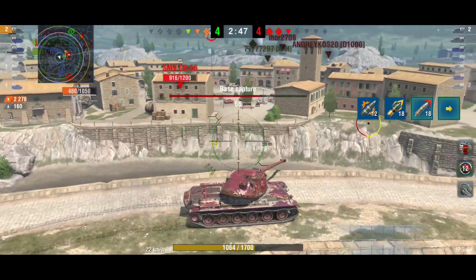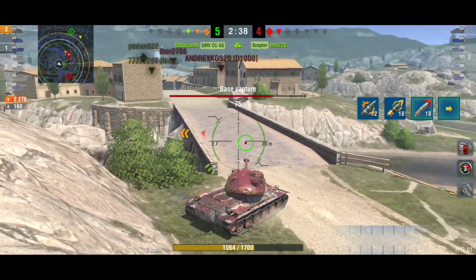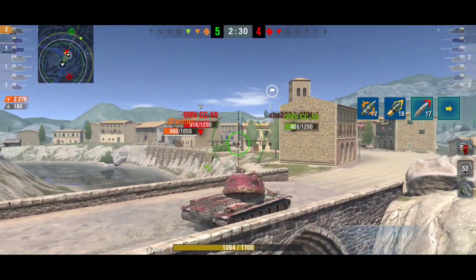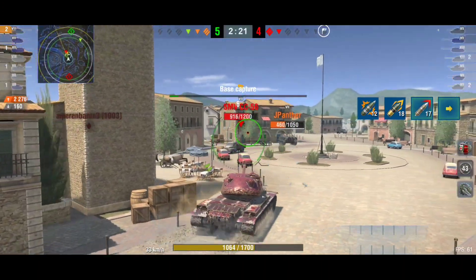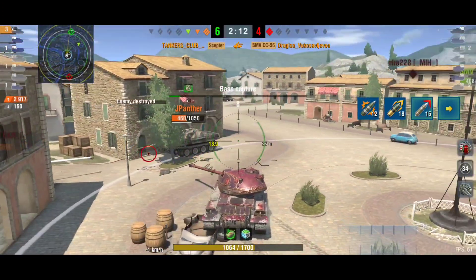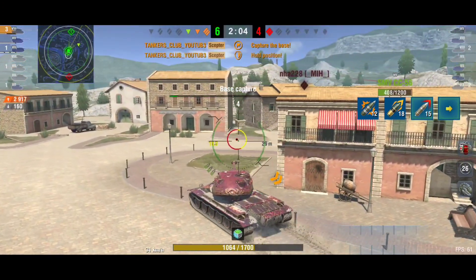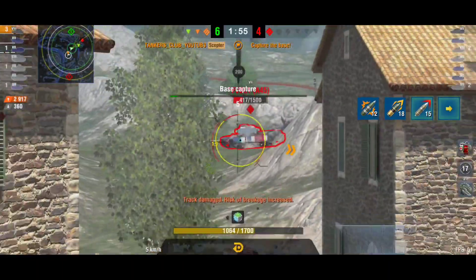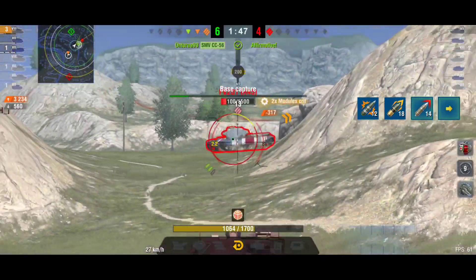The enemy is capturing the base, so I have to shoot the SMV TC 5-6. I'm going down to surround him while my boy Pro Gamer distracts him — he's doing good, holding position. I come around for the surprise — boom! He shoots, then it's my turn — boom! We went from three versus four down to three versus one. Already 2.9k damage dealt.